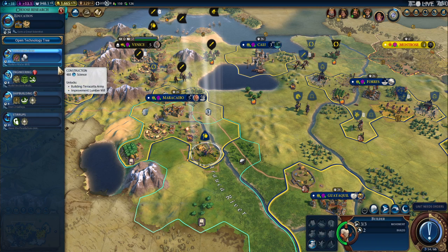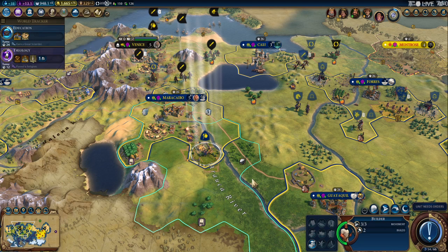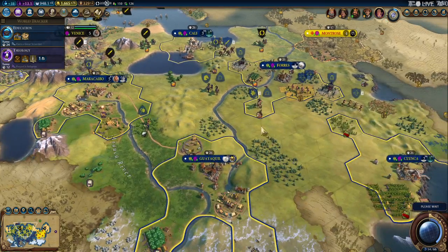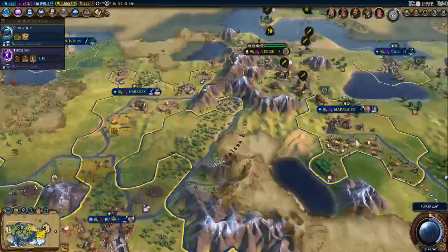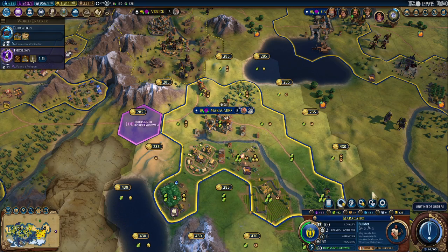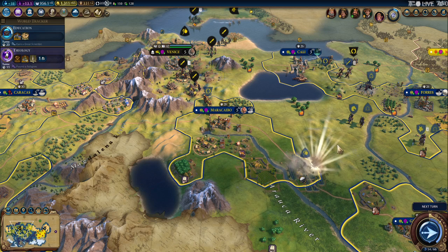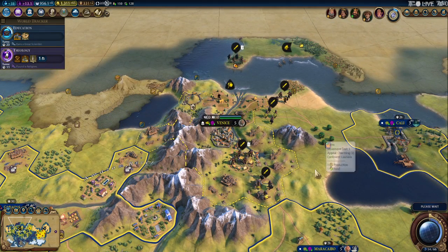Okay, so we did finish something, right? No. We are going to have the ancient walls and the water mill pretty soon though. Okay, let's go here — and then the next turn we will buy it. Okay. What a bunch of jerks.